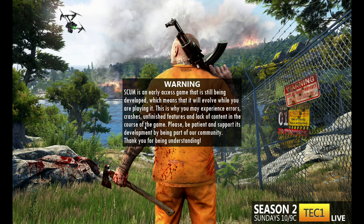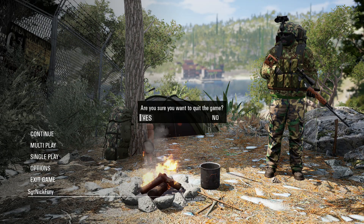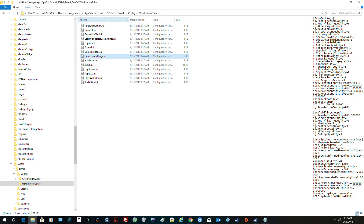I always like to click to the main menu first, and I'm going to quit the game. I'm going to change that setting and then we'll start the game up again. So what you're going to do is look for, on your local disk, whatever your username is: User, AppData, Local, and then look for SCUM, Saved, Config, Windows — not Editor.